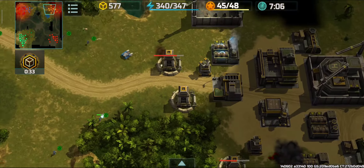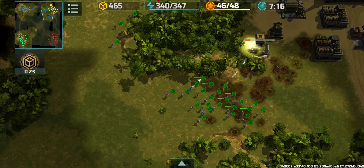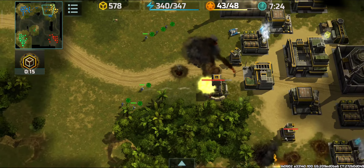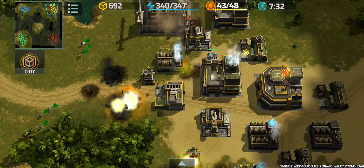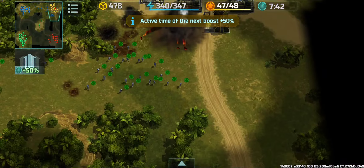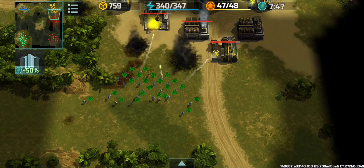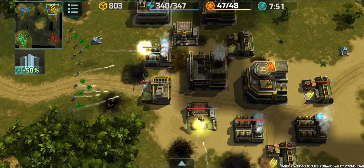I decided to attack the AI base since the AI bot cannot use any boost to defend themselves. I'm using inventories to fight and trying to destroy the sniper towers using hammers, since they are the big obstacles against my infantry. Even though I'm attacking, I'm not using any kind of attack boost, and I've totally stopped using boosts — not a single boost.